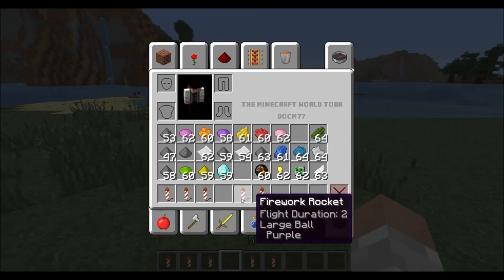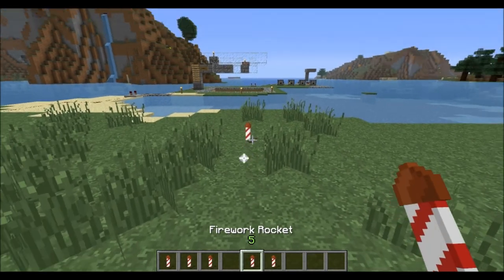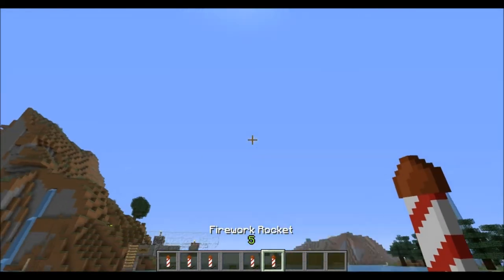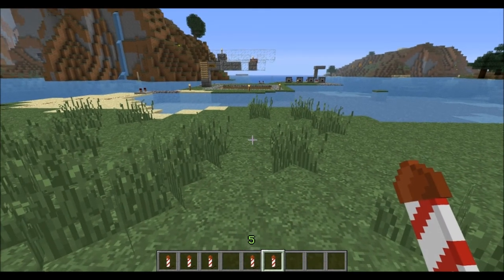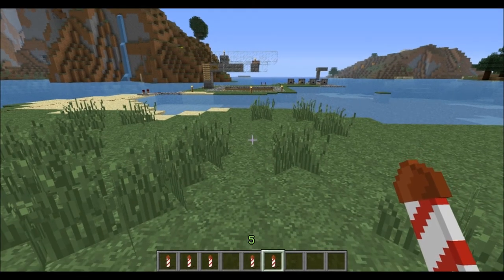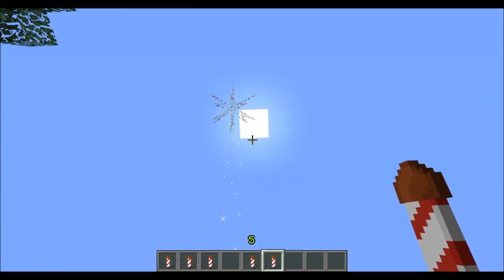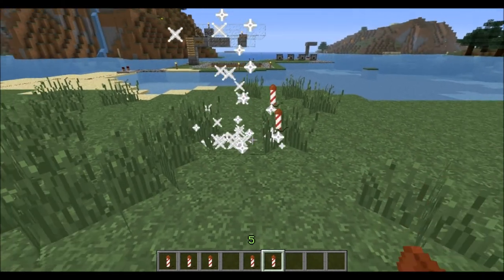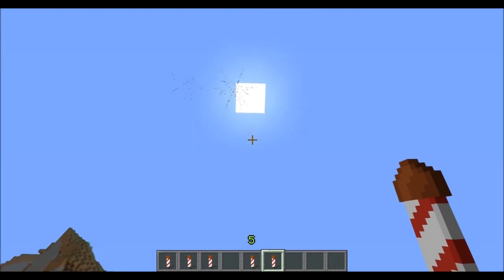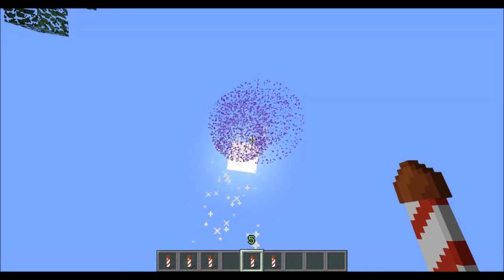The flight duration two gives us a large ball that's purple — it launches way up and is a large ball. The star-shaped one has multiple colors and the trail and twinkle effect. You can see all the different colors going off, and there's the twinkle effect on display.